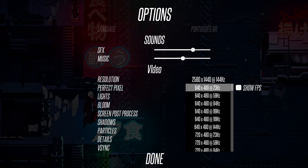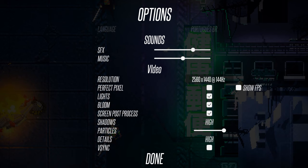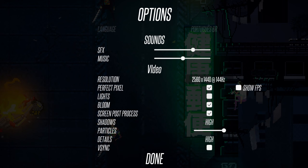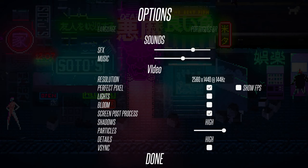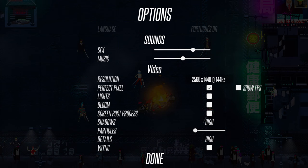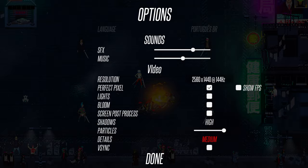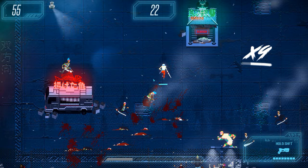The monitor resolutions go really low — please don't play on that resolution. It goes all the way up to my current resolution of 1440p and that's been really solid. The pixel perfect setting doesn't seem to be doing anything. Lights — you can see it happening in the background. The bloom doesn't look like it's changing much. Post-processing does a little something. You can disable shadows and toggle particle effects, which you can see popping in and out. The details setting affects the small elements around the screen edges. VSync I just always leave off.